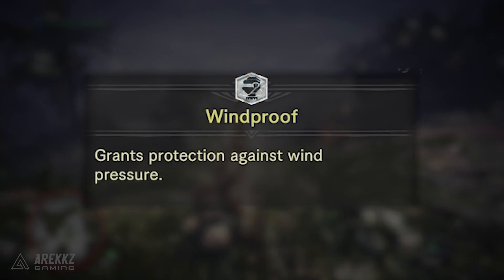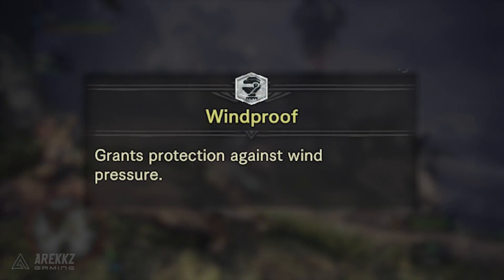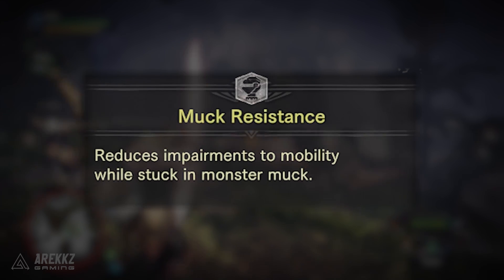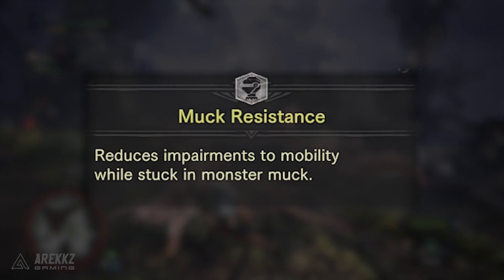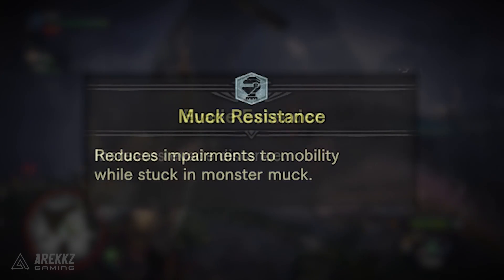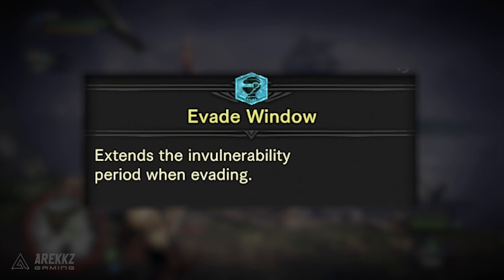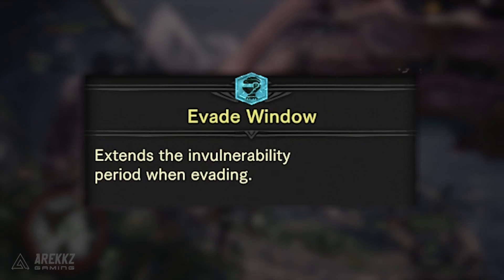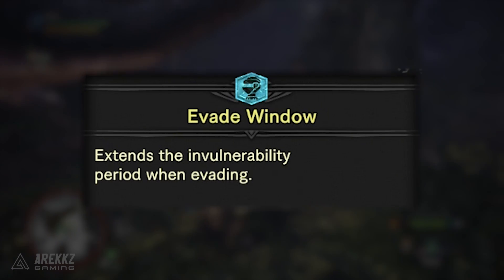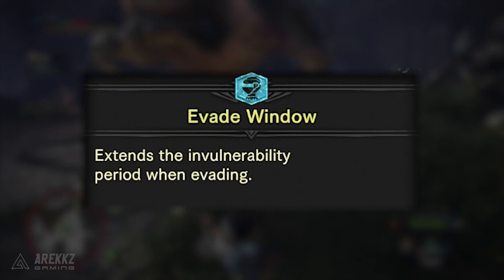You then have Windproof to grant protection against wind pressure. This skill has five levels and at the max it will completely negate all wind effects, both big and small. Muck Resistance reduces your mobility impairments while stuck in monster muck — the stuff that Barroth and Jyuratodus throw out — and this is a single-level skill. Evade Extender increases your evade distance and has three levels, meanwhile Evade Window extends the invulnerability period whilst evading and has five levels. I didn't get a chance to test this one so I can't comment yet on how it works for things like evade lancing, but that's something to look into at launch.